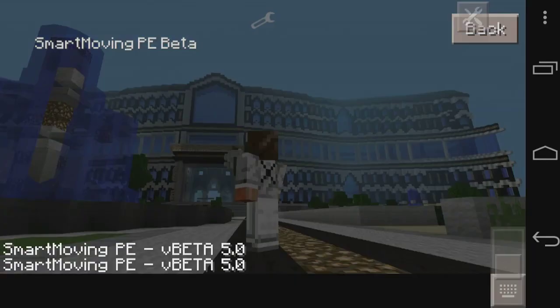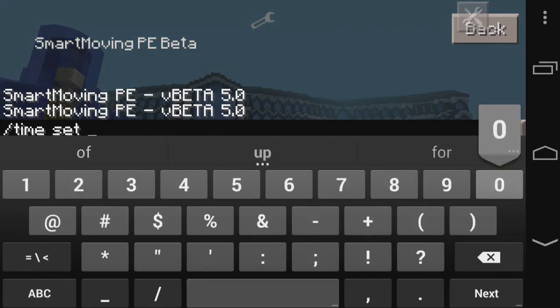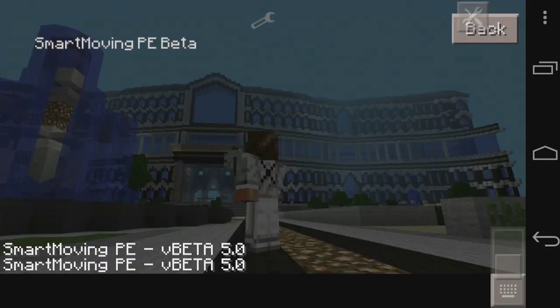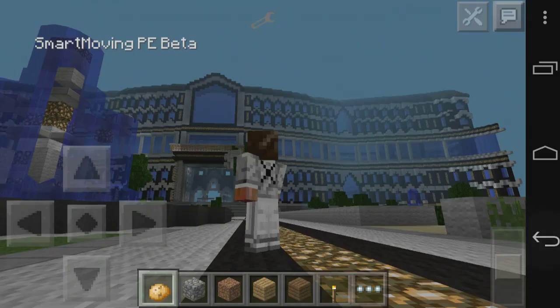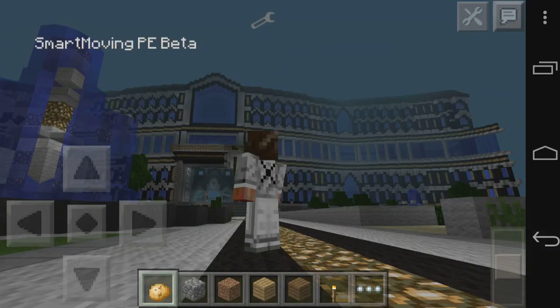There's an icon that I didn't show first, but this one actually lets you go into the options. You can enable or disable Smart Moving, change the controls, show tip messages, and hide the button so it doesn't show. I'm not going to change anything right now.